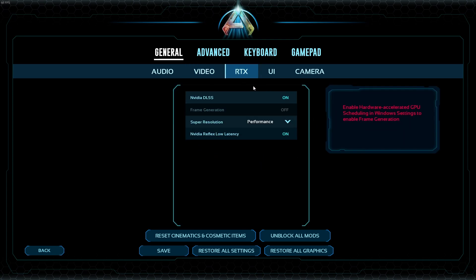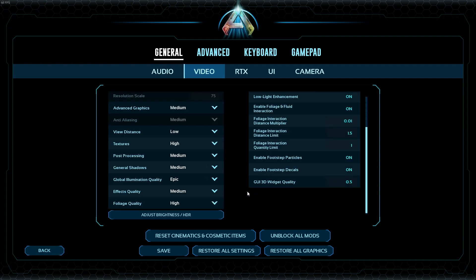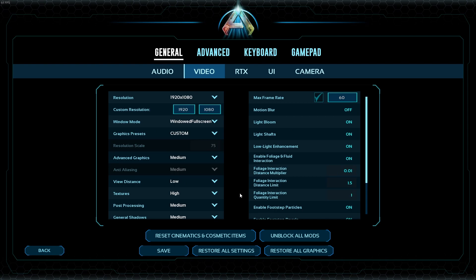Diving into the RTX settings — these are really big hitters for overall performance. Under super resolution, by default it was set to balanced. I definitely think it's worth changing it from balanced to either performance or ultra performance. Ultra performance did drop the graphics quite a bit lower than I liked, so I bumped it up one to performance, which is where I'm currently sitting. Additionally, some cards will support NVIDIA DLSS — you can play with this, see if your card supports it, and turn it on and off to get a better idea of your performance. Overall, those are some quick settings you can adjust to hopefully increase your overall performance.